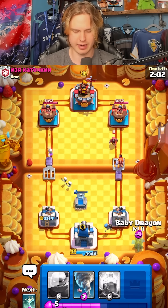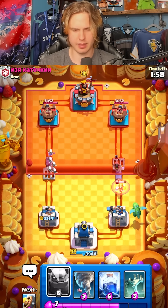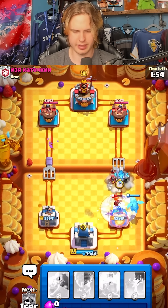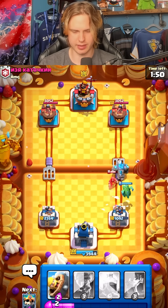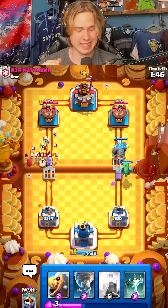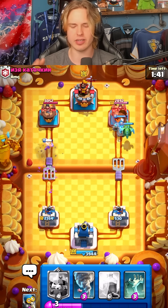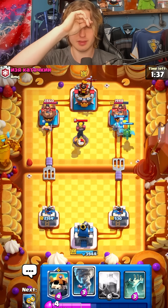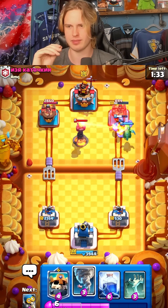I might go for a barb barrel into this inferno real quick — it actually ends up blocking on though. Not gonna build into a valk or anything like that, that would be weird and bad. I'm setting up to maybe just golem bridge. Please retarget, wizard — wizard's not retargeting. That's not ideal. Our tower is really low, but I don't think his inferno tower's back in cycle, so we're probably looking at a tower trade situation. It goes inferno tower really late, but that tower's down, we're good.